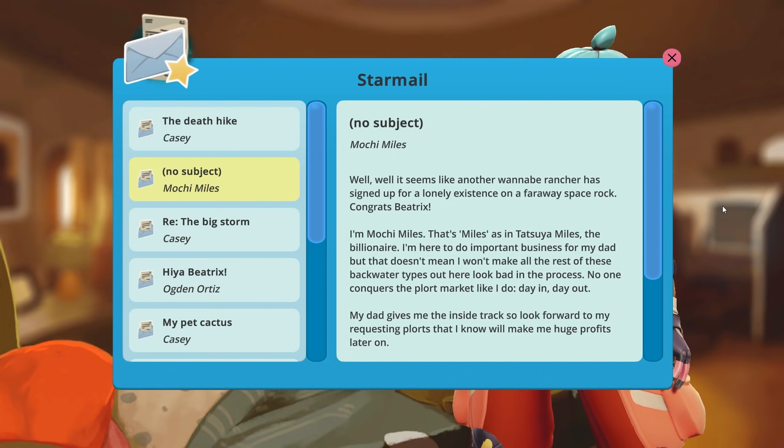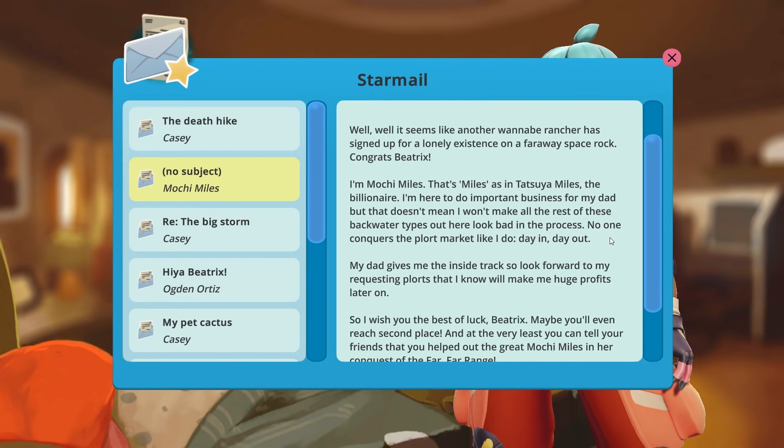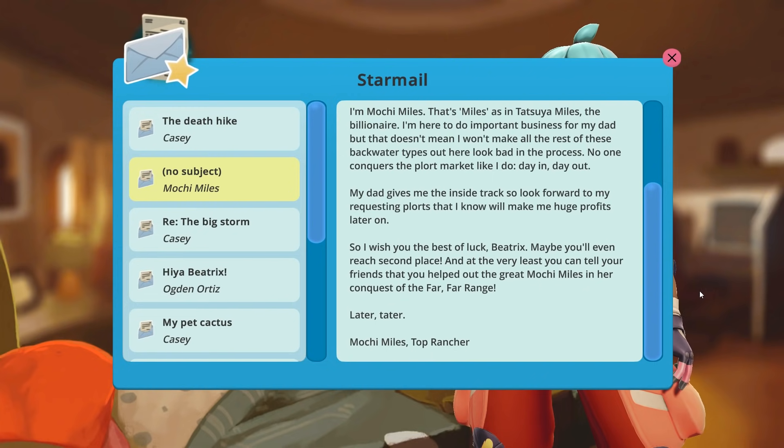Mochi Miles is kind of like a rich, well-to-do socialite in this world — she kind of sticks her nose up at Bea. No subject. Mochi Miles: Well, well, it seems like another wannabe rancher has signed up for a lonely existence on a faraway space rock. Congrats, Beatrix. I'm Mochi Miles — that's Miles as in Tatsuya Miles, the billionaire. I'm here to do important business for my dad, but that doesn't mean I won't make all the rest of these backwater types out here look bad in the process. No one conquers the plort market like I do, day in, day out. My dad gives me the inside track, so look forward to my requesting plorts that I know will make me huge profits later on. Maybe you'll even reach second place. Mochi Miles, top rancher.